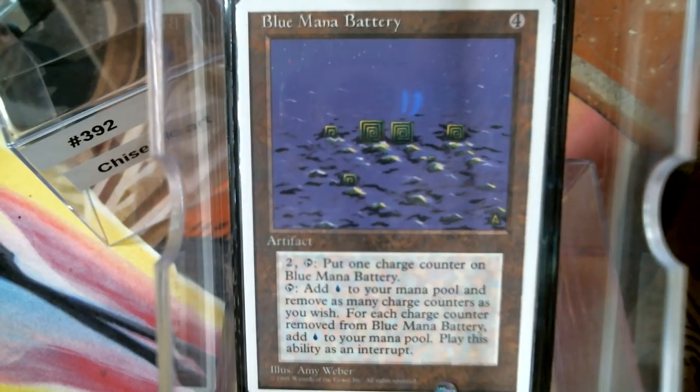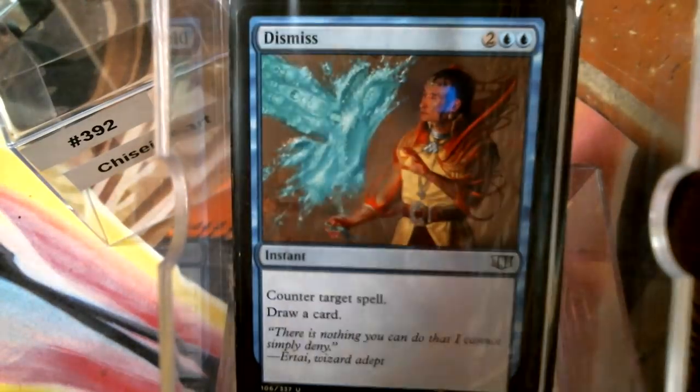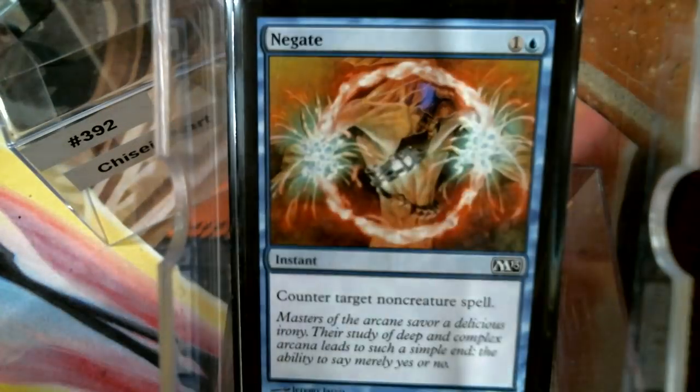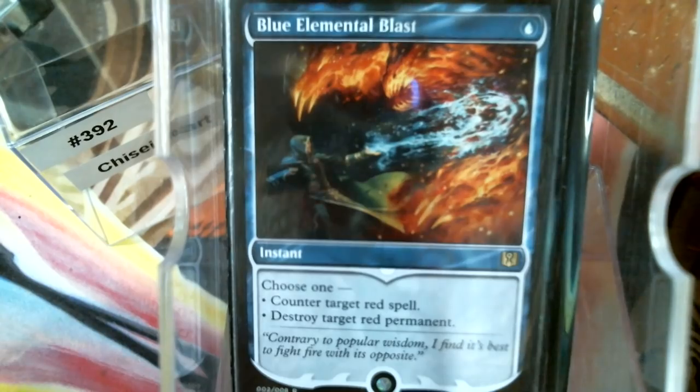I am running some counterspells — what is this, eight cards? Of course Counterspell, Dismiss. Not a lot of people play Mana Tithe but I've actually successfully cast it several times — people love to get value and yes it's better in the early game than late. Rewind, Negate, Dissipate, Annul, and Blue Elemental Blast.